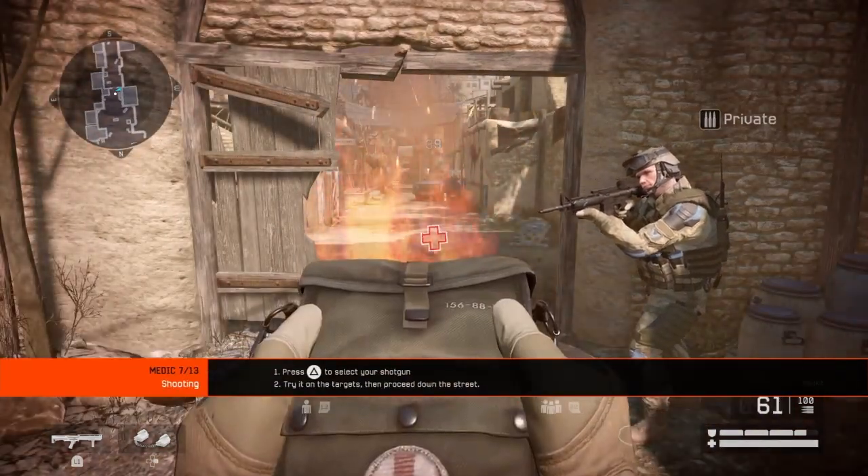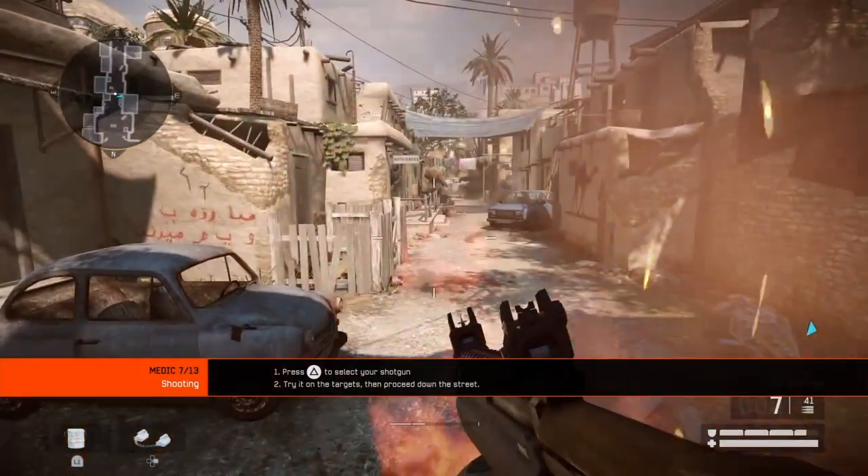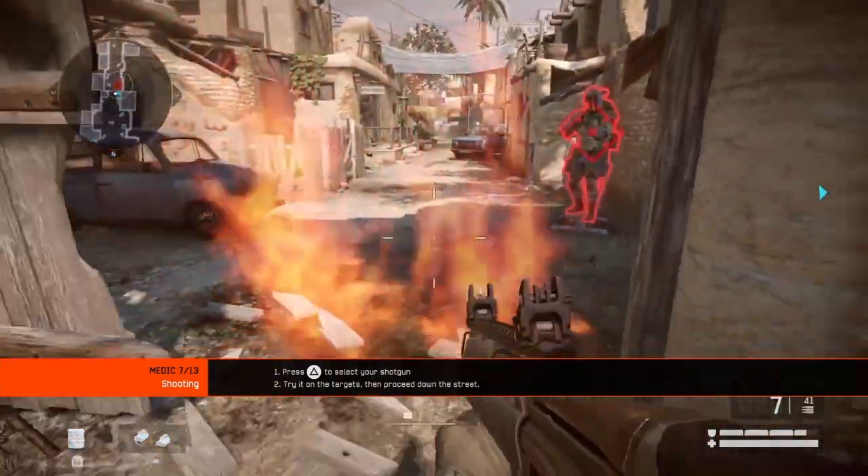As a medic, you come armed with a shotgun. This makes you the deadliest class at close range. Head down the street and take out as many targets as possible.